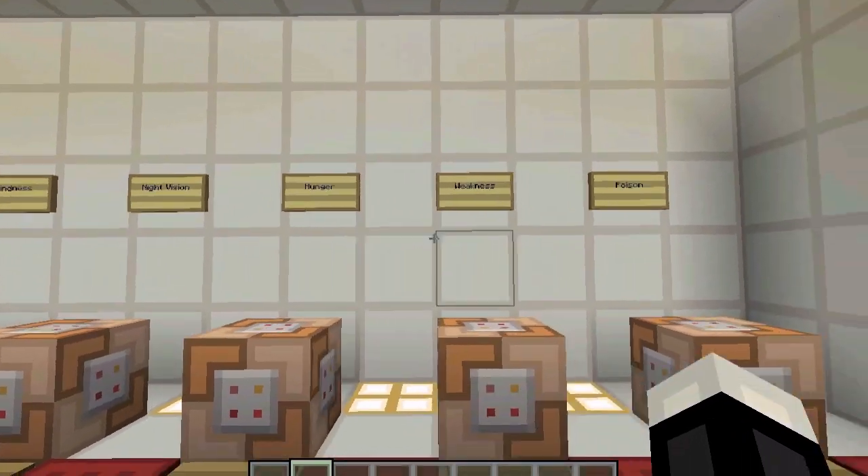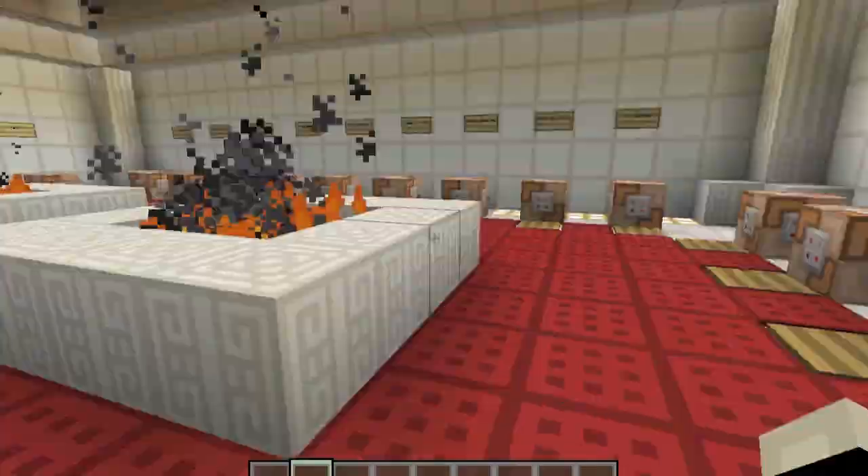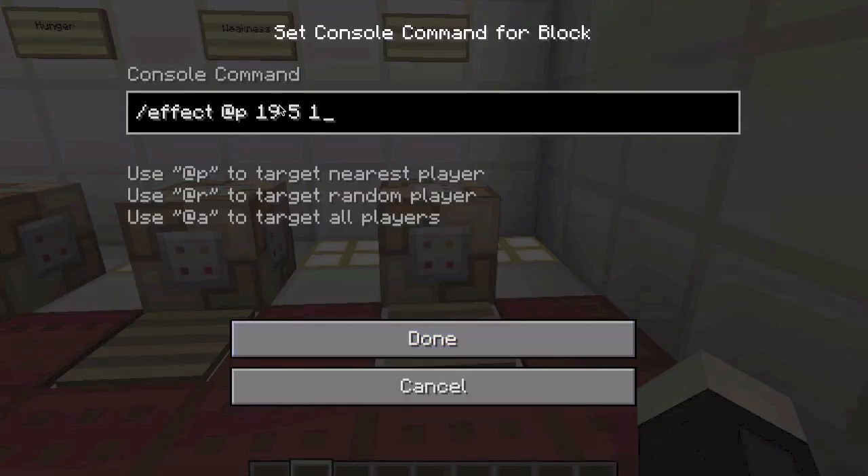What else is there? Hunger, weakness — weakness is the opposite of strength. And poison. And then there's wither, number 20.